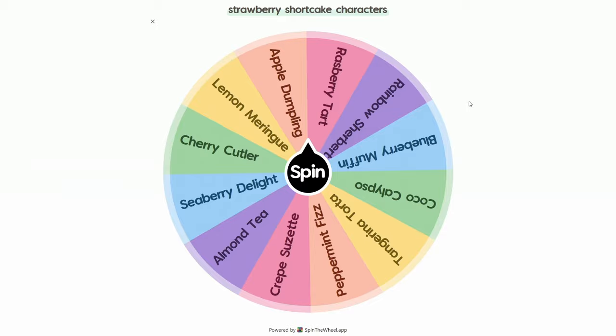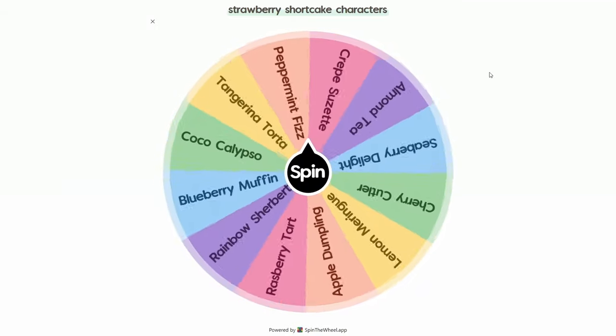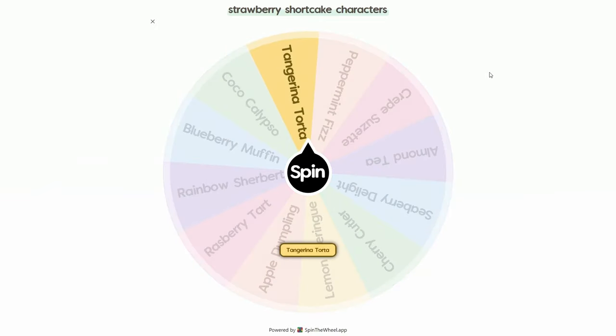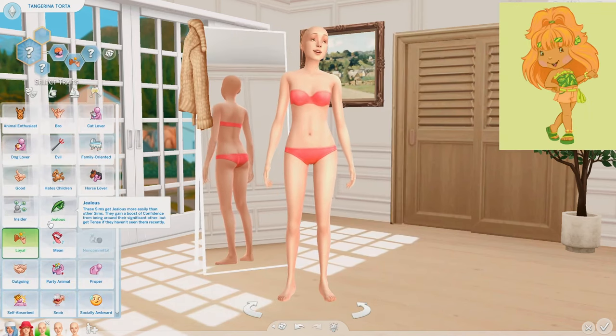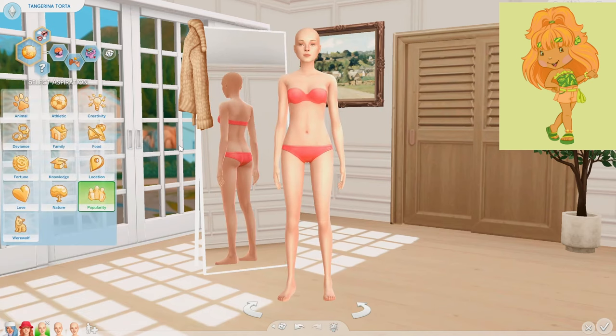I removed Little Apricot from the wheel. Let's go ahead and spin again. We landed on Tangerina Torta, or Tart. She lives in a lush tropical forest, she's got a pet monkey, she's adventurous, spunky, fun loving. She likes to travel and try new things and she's very helpful. I'll give her the adventurous trait, the loyal trait, and the party animal trait, and I'll give her the friend of the world aspiration.